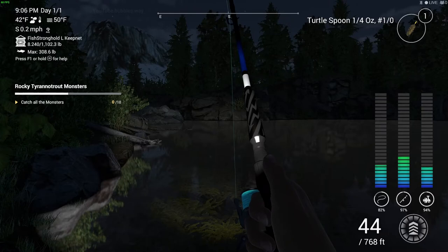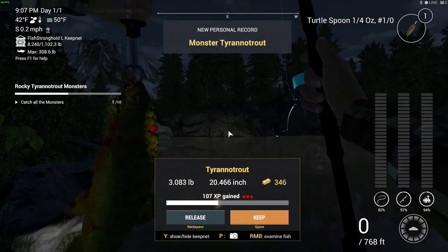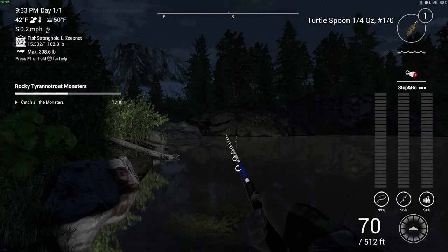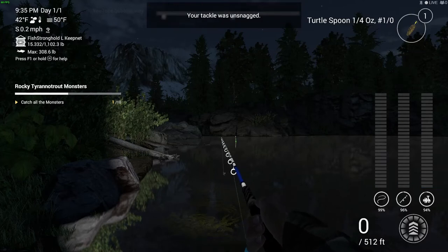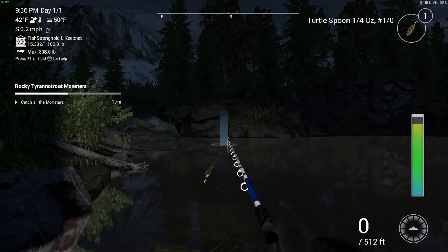So we've got to catch ourselves 10 of these T-rex fish, and there's our first one. I don't think I caught any bigger than around five pounds — they weren't very, very big. You don't necessarily need to have the same rod, reel, or line as me, as long as you have that turtle spoon. As long as you've got the turtle spoon and you're casting in the same direction and fishing at the same time, you will catch these fish no problem.